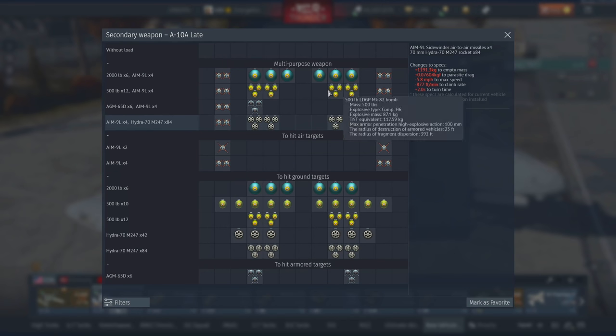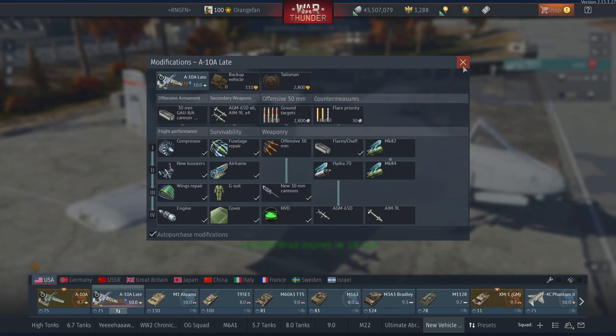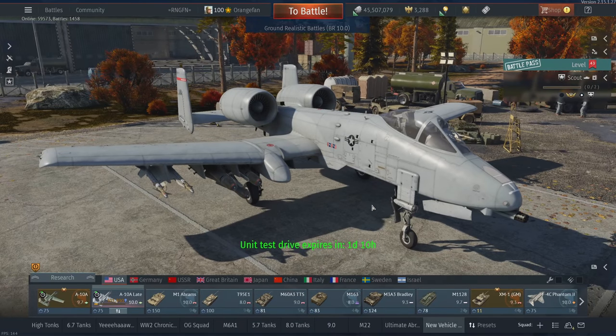Speaking of loadouts, let's check them out. You can get six 2,000-pound bombs, twelve 500-pound bombs, six AGM-65D Mavericks, or 84 Hydras, and then a mix. You can bring two Sidewinders instead of four if you want — I don't know why you would — or you can bring all the rocket and ground attack loadouts without the Sidewinders. That's it until they add the ability to configure custom loadouts. I'm going to take this into ground battles primarily with AGM-65D Mavericks and see what kind of damage we can do to tanks and SPAAs.